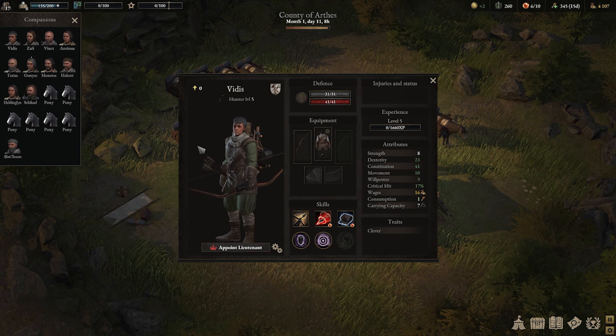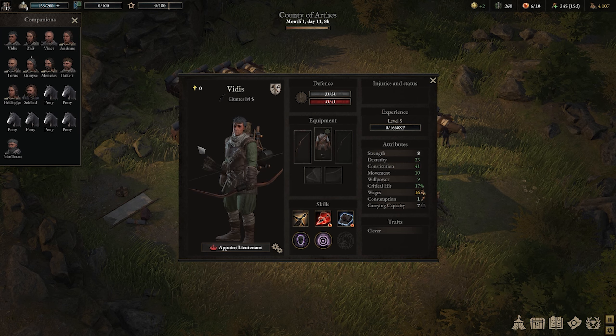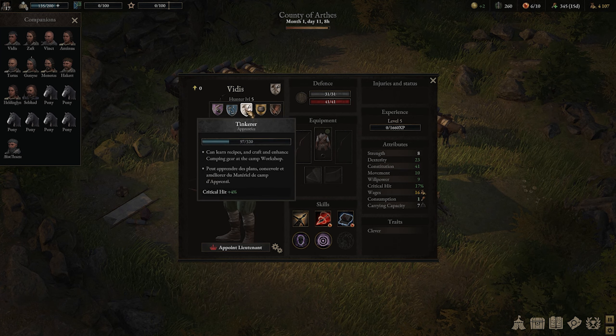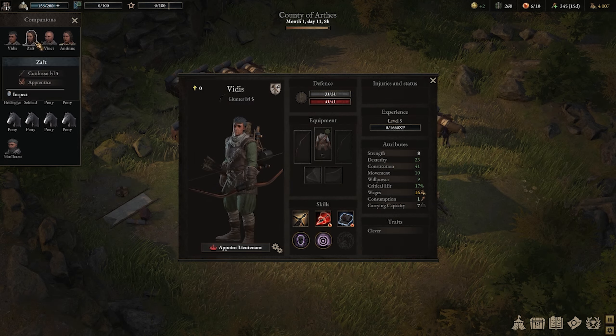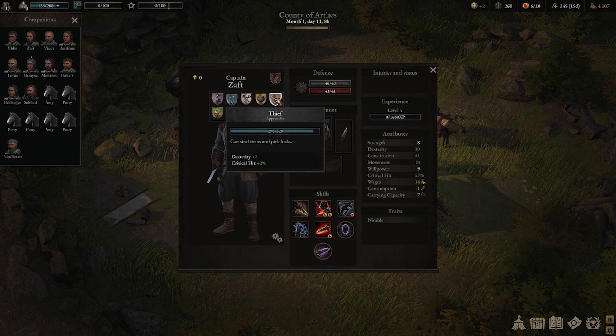The next tip is profession. Throughout your whole playthrough you're going to unlock multiple professions. Profession is actually a neat mechanic that Wartales added that lets you increase the attributes of each character. For example, I have an archer here with a Tinkerer profession. Why Tinkerer? Because Tinkerer profession provides critical hit. Each profession gives you a different sort of stat. For example, if you have an assassin who requires dexterity or critical strikes, you're going to give him a profession that befits him.